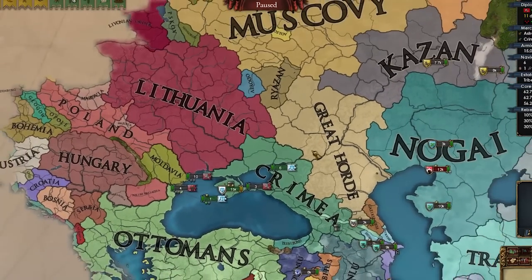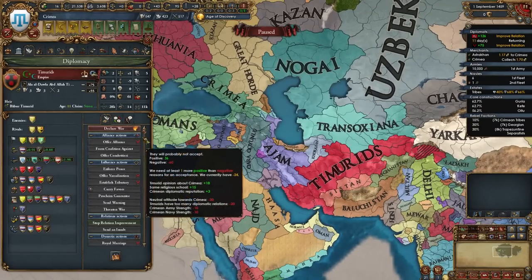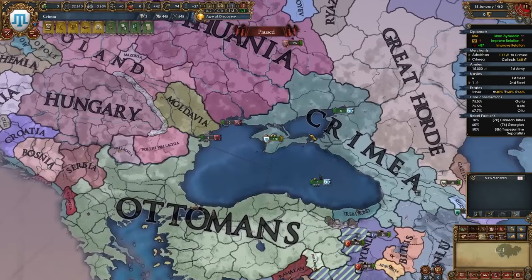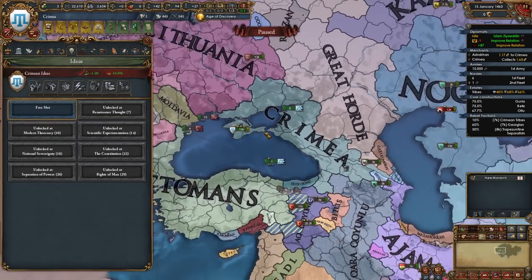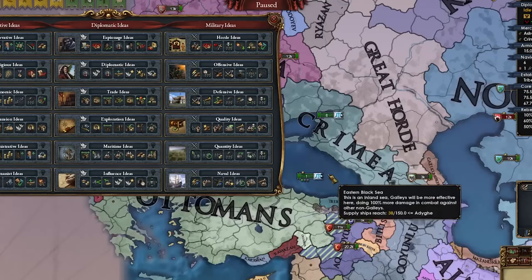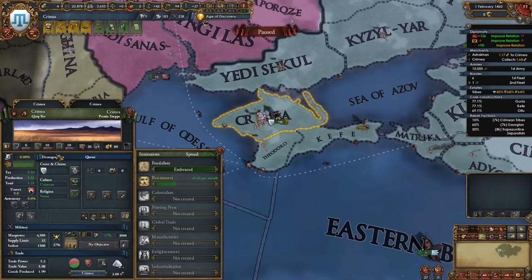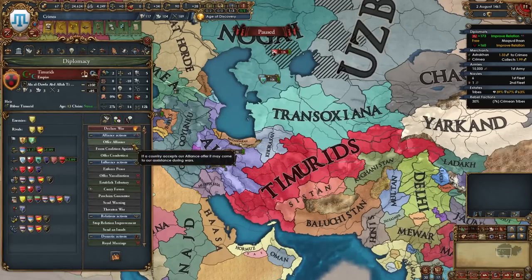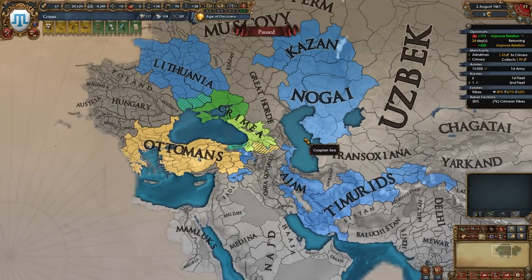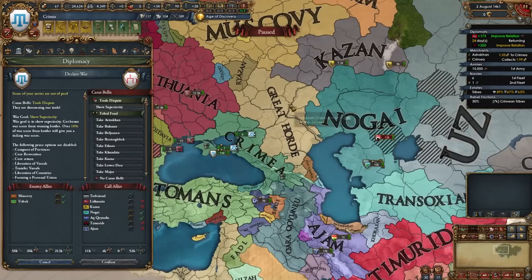Most importantly, I'm doing this so I can beat up the Great Horde, who's guaranteed by Muscovy. I'm also trying to ally the Timurids. First idea group time — I wonder what to go with. I don't think we're going to have too much trouble with rebellions, unlike last time with Chagatai. Horde ideas — we're playing a horde, why not? I am going to speed up the spawning of the Renaissance a little bit here in my capital of Crimea. I can actually ally the Timurids now as well. We have a super nice diplomatic situation going on right now.